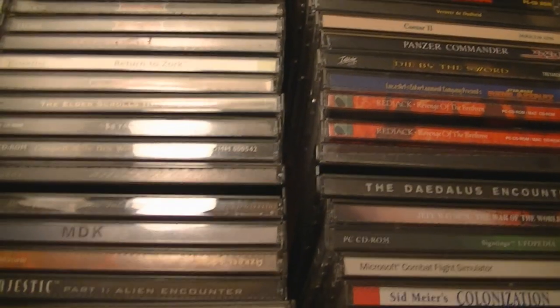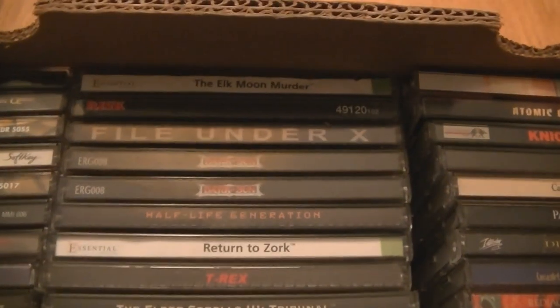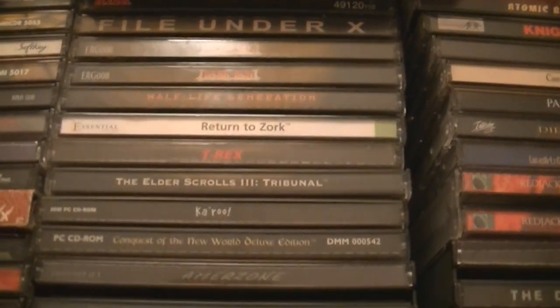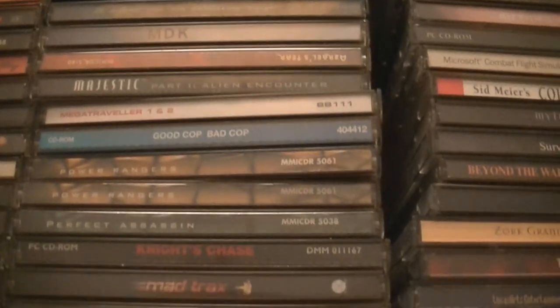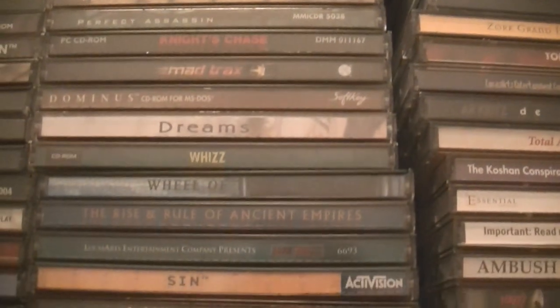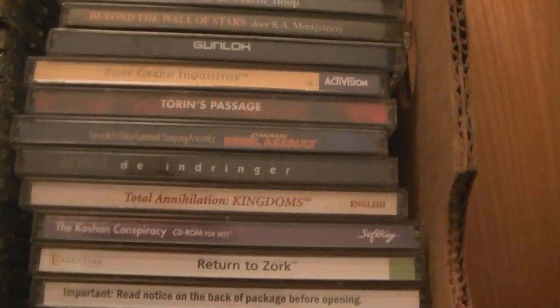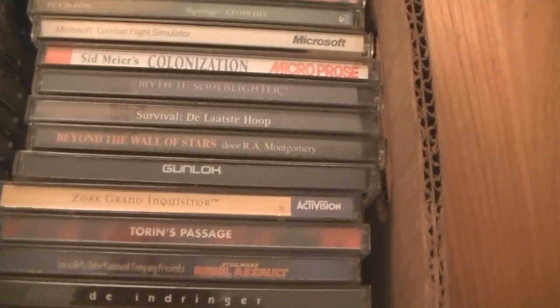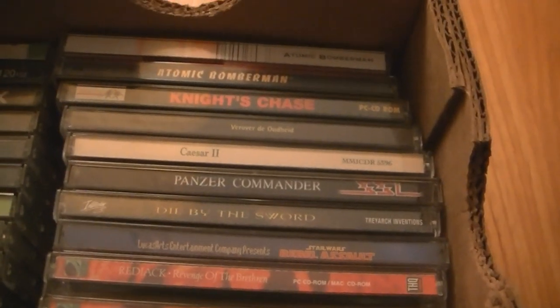Elder Scrolls 3 Tribunal is there. Half-Life Generation. MDK — Murder Death Kill. Torrent's Passage, made by the same guy as the Leisure Suit Larry games. Red Jack: Revenge of the Brethren, which is in here about 10 times probably. So that was the last box of CD-cased games.